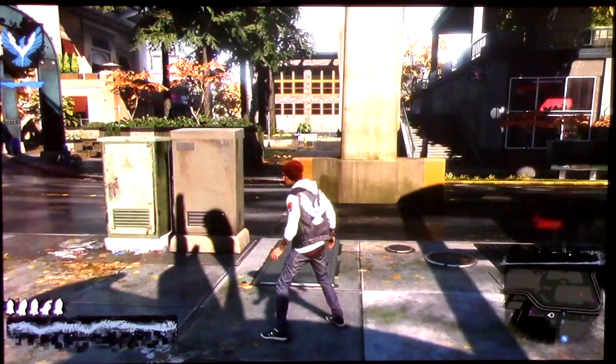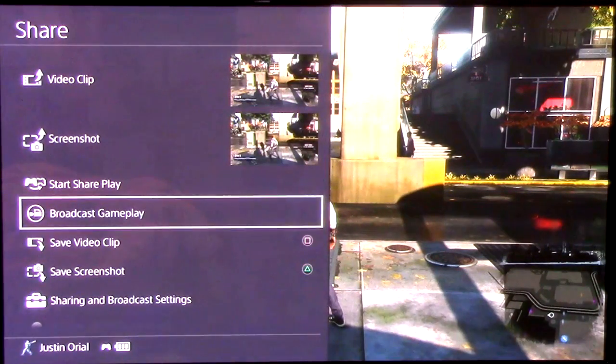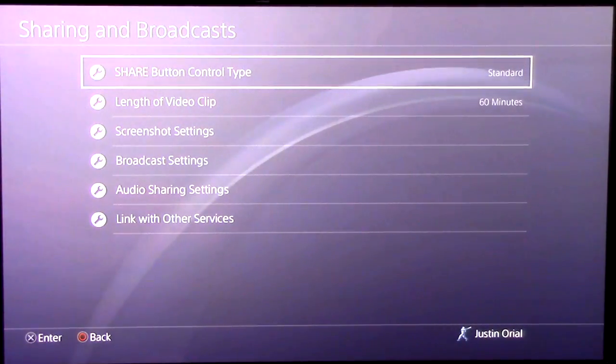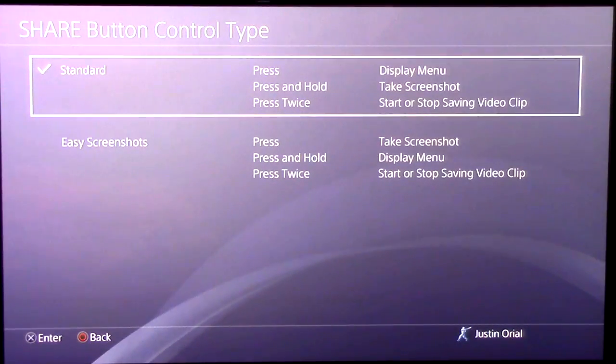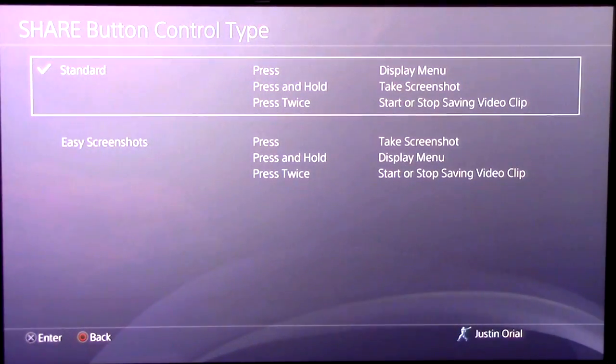You don't want to start recording just yet. Press the Share button once to open up the Share menu. Make sure you open up this screen right here and go down to Sharing and Broadcast Settings, because before we start recording we want to get our settings right. The Share button control type just changes whether you press to open the display menu or press to take a screenshot — that's all it changes.